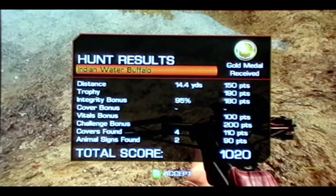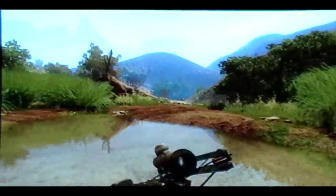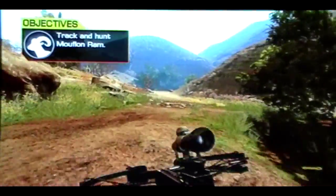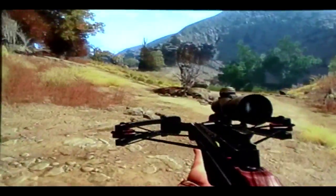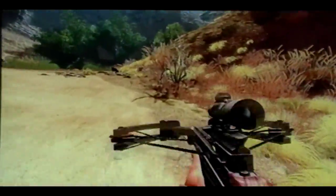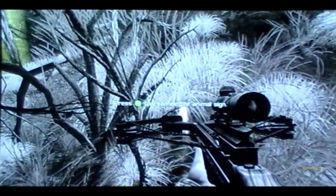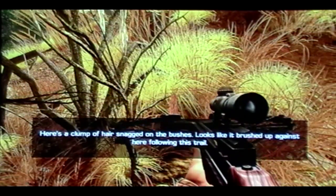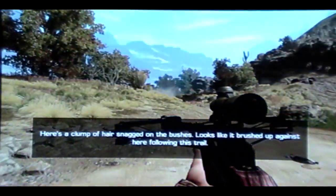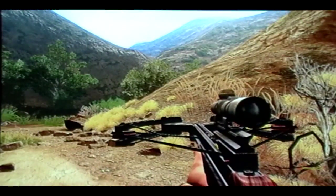The reason I use a crossbow is because it gives you a 95% integrity bonus. So there that is, for anybody who's having trouble with that hunt. For the ram, this is the last hunt in this part, so I'm just going to grab the sign — it's right here on this bush. Okay, I'm going to grab this and that's the end of mission nine. The rams are right over there, right on the bush there, and that's number nine.